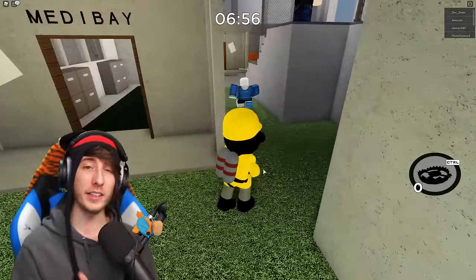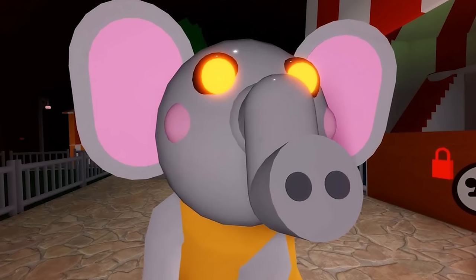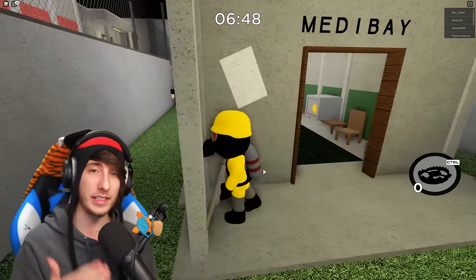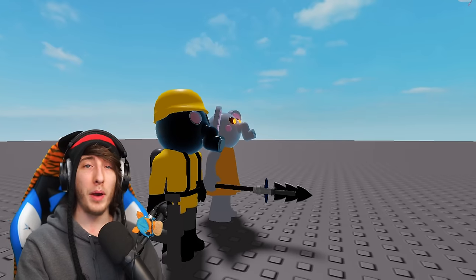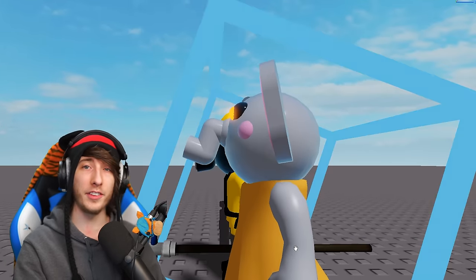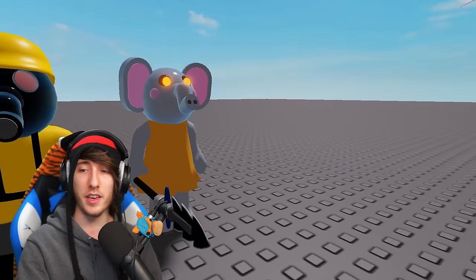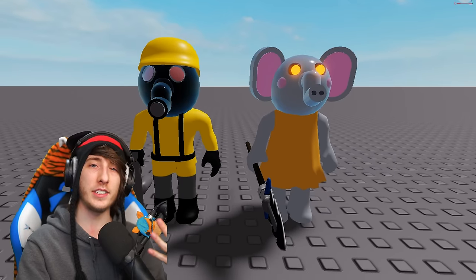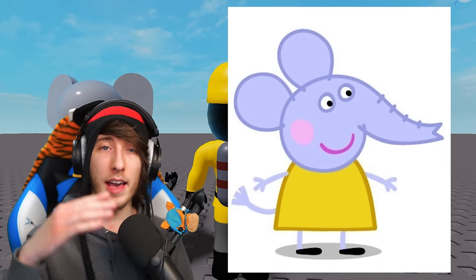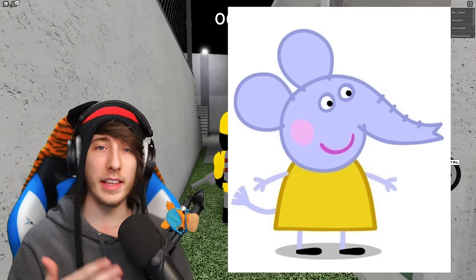We can actually confirm this because if you go back to Chapter 9, go to the city and look at Ellie — Ellie the Elephant, the one who runs Ellie's Enterprise — she is an elephant and she has the exact same trunk. I was doing some digging on the Peppa Pig wiki because obviously all the characters in Roblox Piggy are inspired by or copies of the actual characters from Peppa Pig. I found out that there are technically four elephants inside of Peppa Pig.